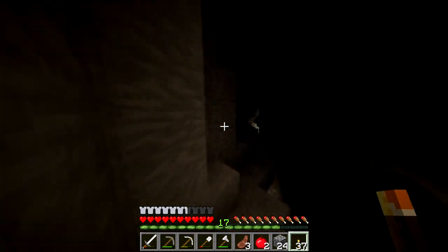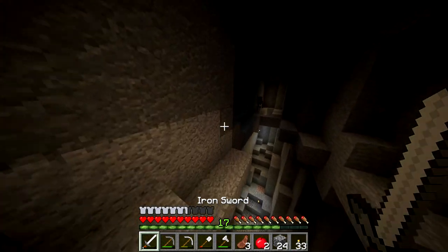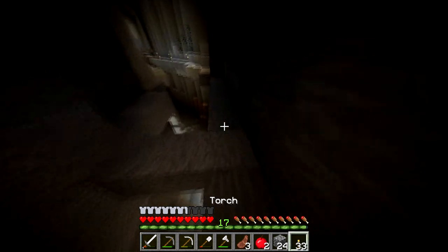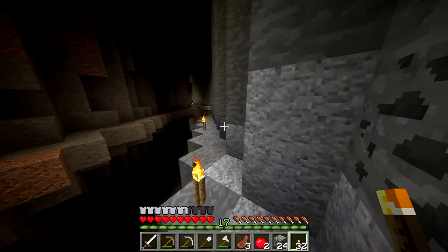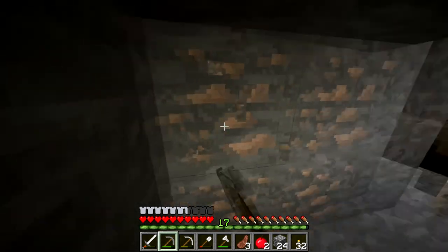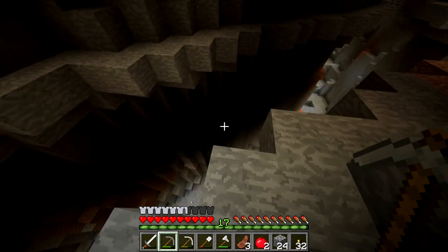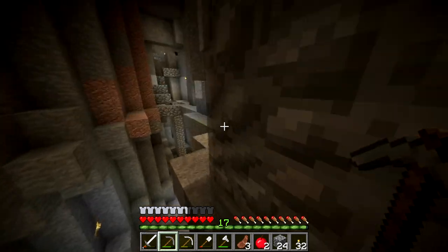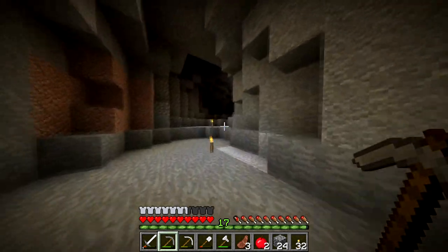There doesn't seem to be much in this ravine. What I really want to find is an abandoned mine shaft — that's what I was trying to say at first. If you don't know what an abandoned mine shaft is, it's a mine shaft with wood and wooden fences holding up the mine, and chests and rails and stuff in them. That is what I desperately want to find in this series. I want to find it right in this cave. I might go up top and see what I can find down one of these different caverns.